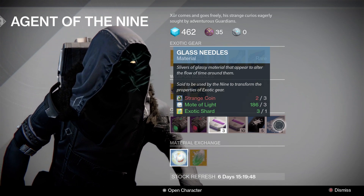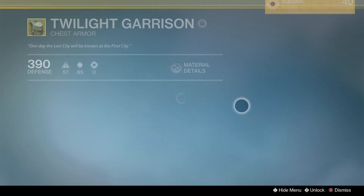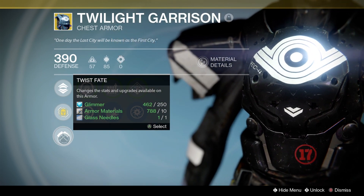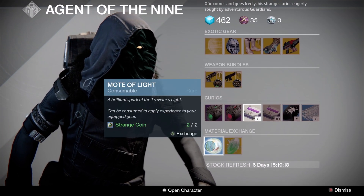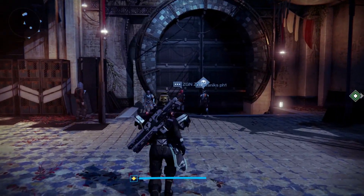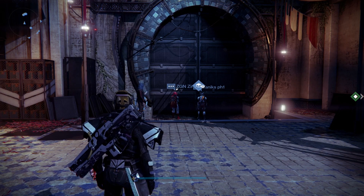Glass needles - I would love these to return in Destiny 2. What these used to do is if you had a really bad roll on your exotic armor piece, say if I didn't like the stat roll on my Twilight Garrison, I could pop a glass needle on it and it would change the stat roll. You could keep doing it over and over again until you get the stat roll you want, which was really cool. And that's pretty much it for Xur in Destiny 1 - pretty weird visiting him on this game. I actually kind of prefer some of the things he has here over Destiny 2.